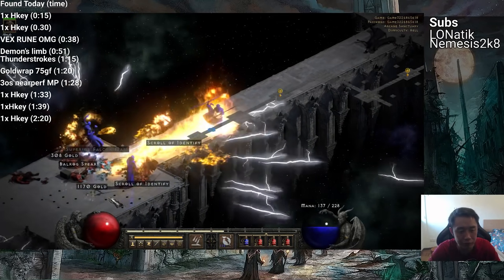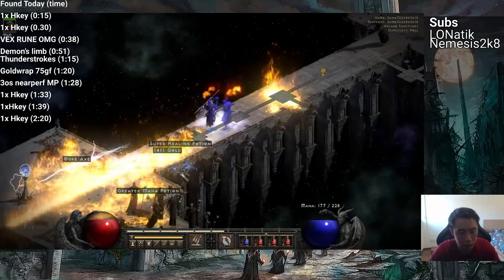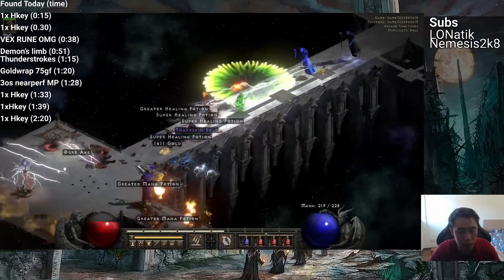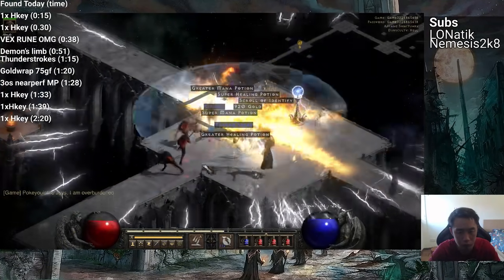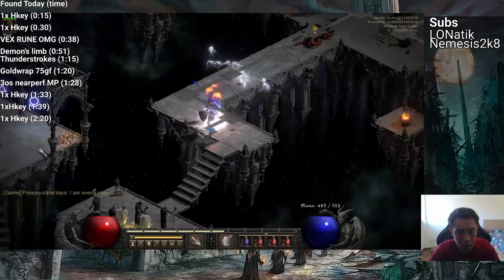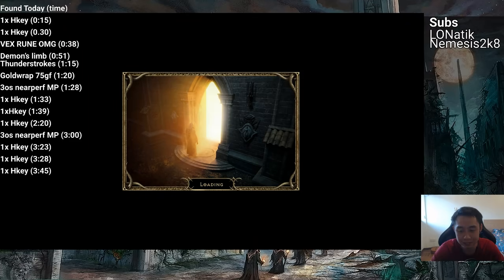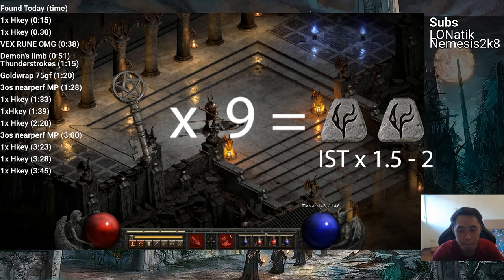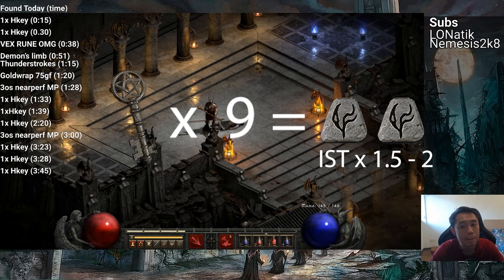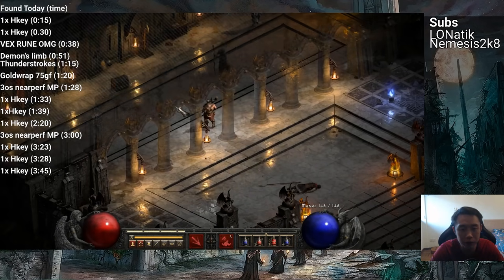The Lightning Fury Javazon is great at doing this because one Lightning Fury is usually able to clear the whole screen, however you're going to need an Enigma. Otherwise, a Lightning Sorceress also does well here since she already has a teleport and there are hardly any lightning immunes here. The timestamps on the left are the results from about 3 hours of back-to-back farming, and I was able to sell off all 9 keys for the equivalent of about 2 Ist runes. So even if you take away the Vex rune I found, that's still about 2 Ist runes in a span of 3 hours.